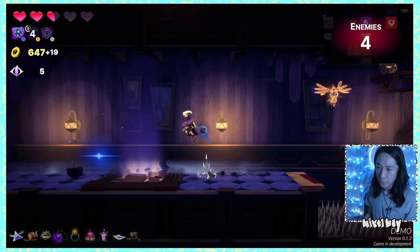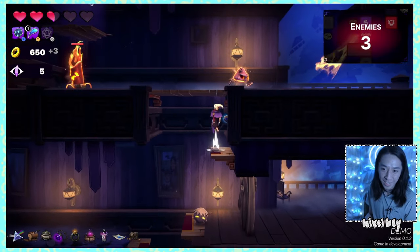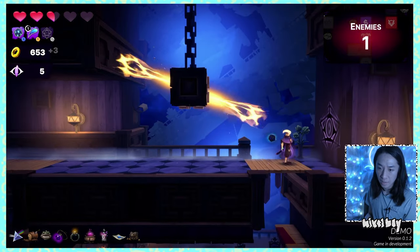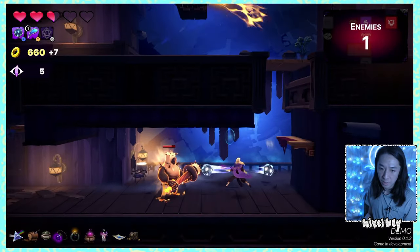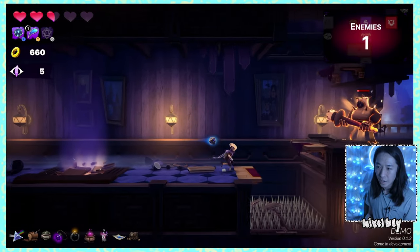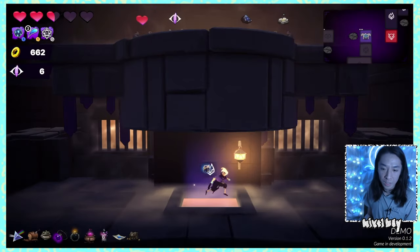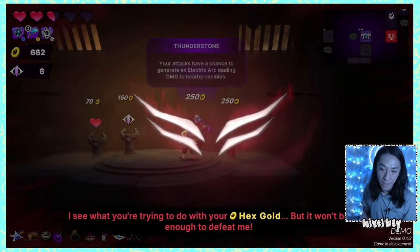The bomb gets sucked in by the black hole gravity too. That tanky candle enemy is difficult in close quarters — I can actually outrange him if he's stopped by a ledge. That worked out well. Lots of cash now — heading to the shop. I can see what you're trying to do with the hex gold but it won't be enough to defeat me.